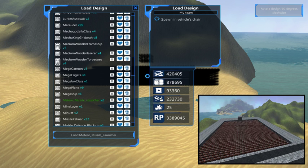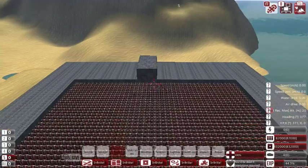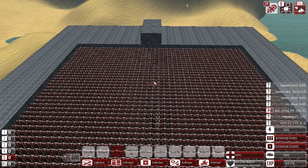Say hello to the Meteor Missile Launcher — the most powerful of all missiles. Very, very laggy, it's still loading, but the rewards are worth it. 800,000 metal — good luck getting that — almost 900,000 metal, 93,000 oil. Yeah, very expensive. I think that's actually my game crashing. There it is.